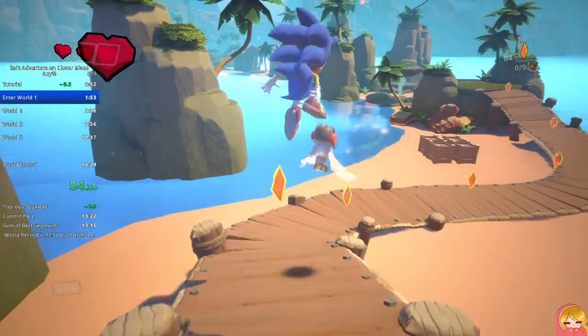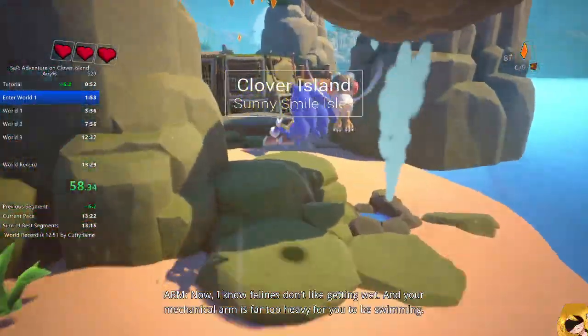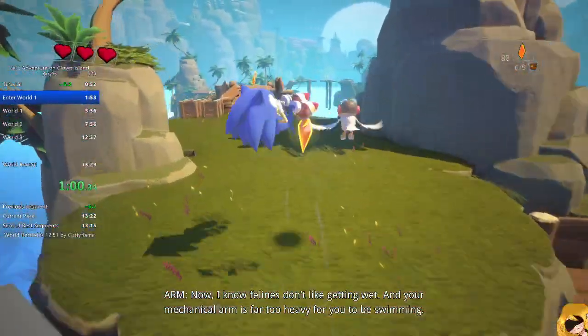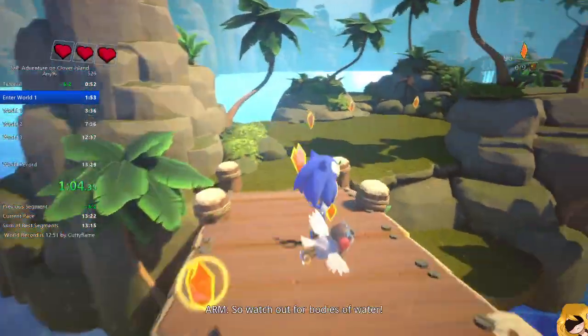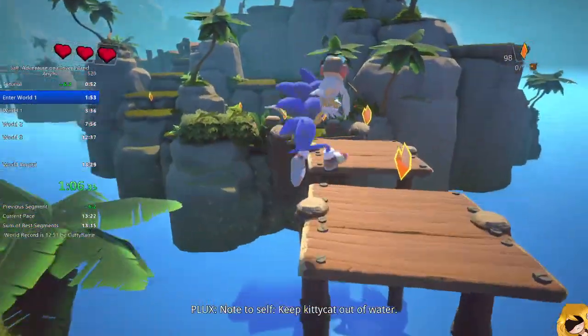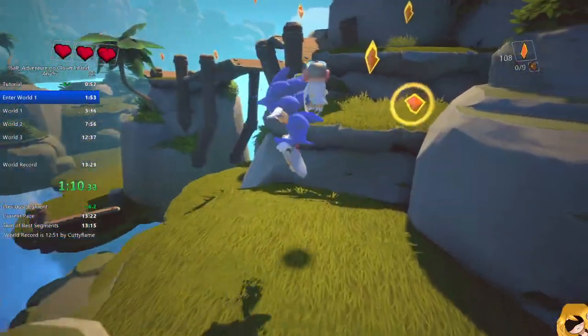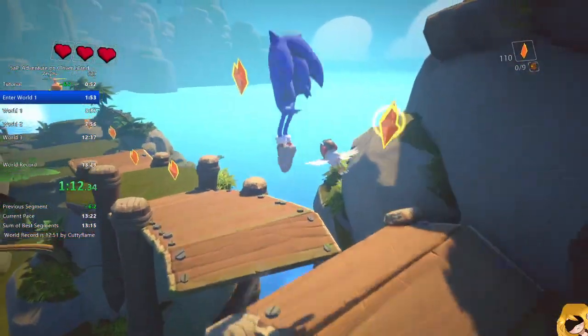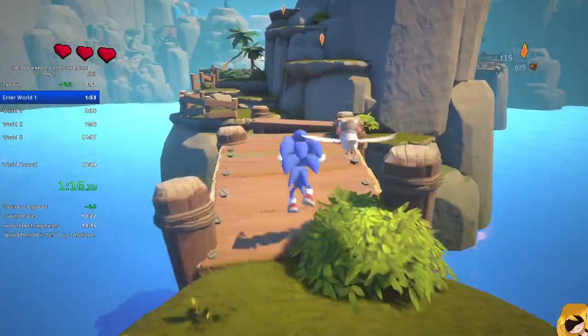The main mechanic is the bunny hopping. If you fail the bunny hop, you're gonna lose all your momentum — that's the tricky part. But it's usually fine; even as an entry runner you can still chain bunny hops, and it's still way faster than walking because walking in this game is really slow.